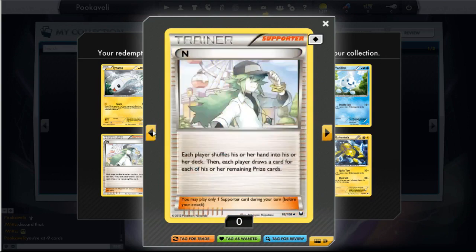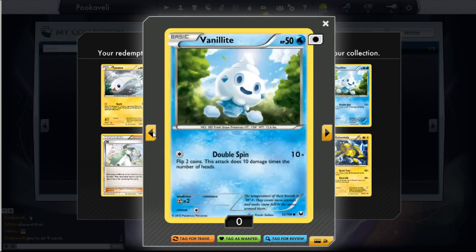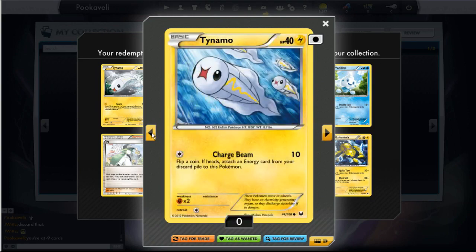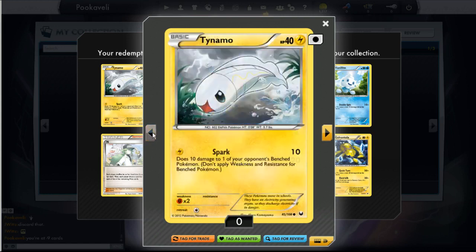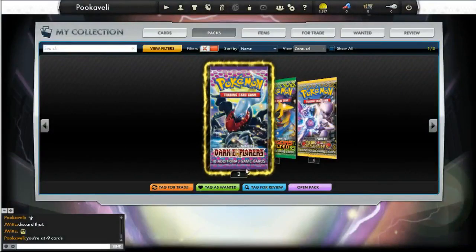At least on the bright side, we've got some cool cards — we've got an N. Vanillite's always happy, cheers you up. Bunch of Tynamos, Eevee's winking at you. And we also get a Joltik to go with the Golvantula — that will never be played.